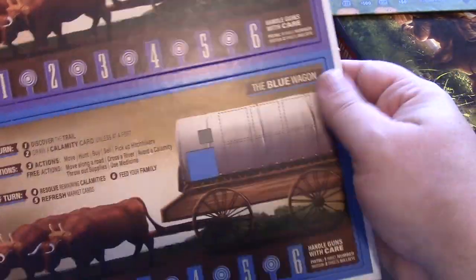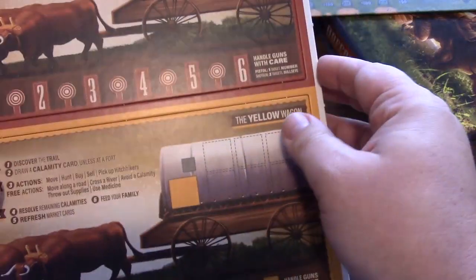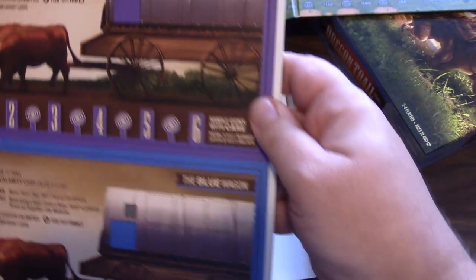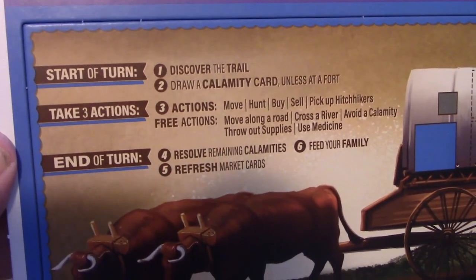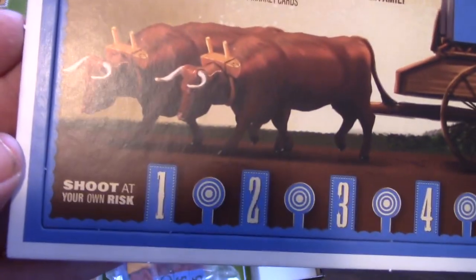And then we have our wagon cards — haven't punched these out yet. Looks like we have a red wagon, a yellow wagon, a purple wagon, and a blue wagon. As you can see, we have a little 'start a turn, take three actions,' so it looks like it's a pretty standard three-action game.